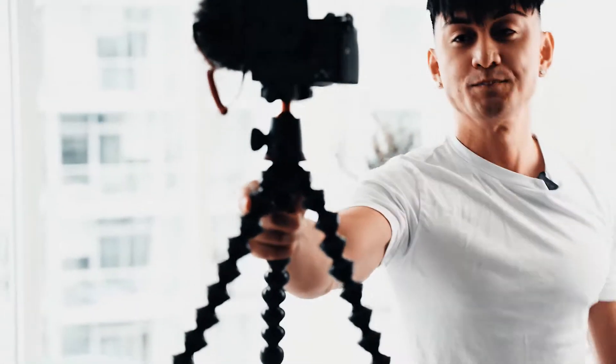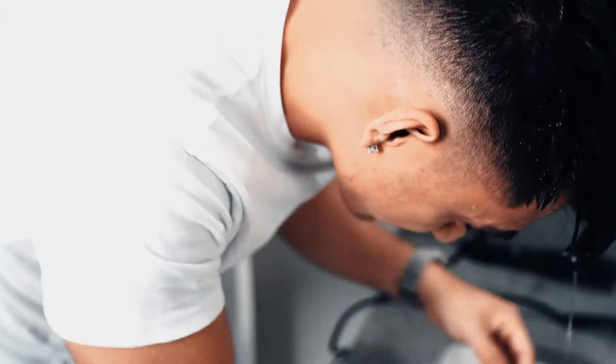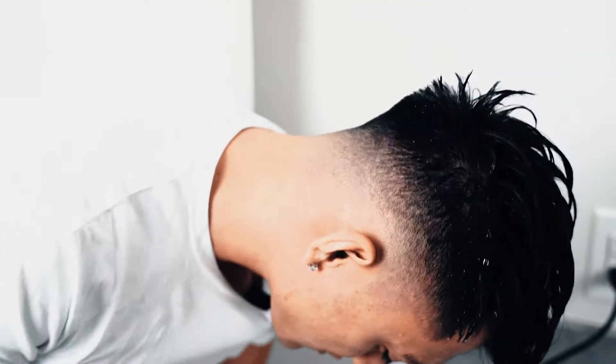The first thing we're going to start off with is this hair — let's go to the washroom. I do a pre-styling routine which requires me to wet my hair first and then towel dry it afterwards. So let's get into the pre-styling part of my hair routine.